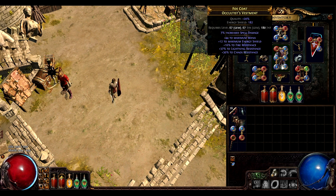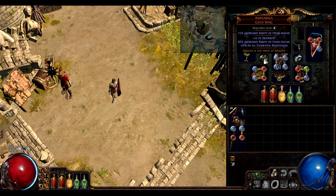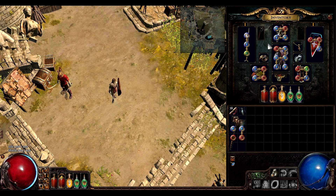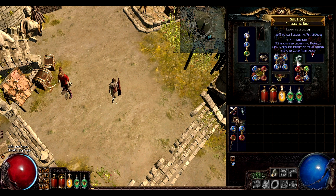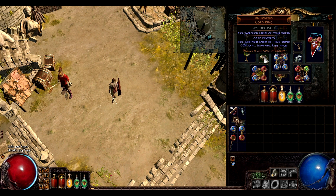This arm is okay, but preferably I want an armor/evasion based. I'm going to have Anvarius. Elemental resistances are hard to get because the only things that can give it to you are your helmet, your chest piece, and your offhand ring.